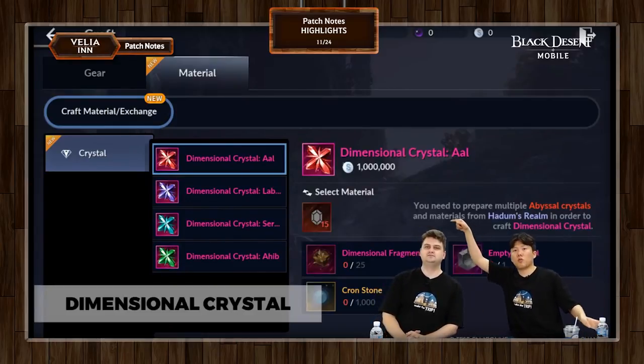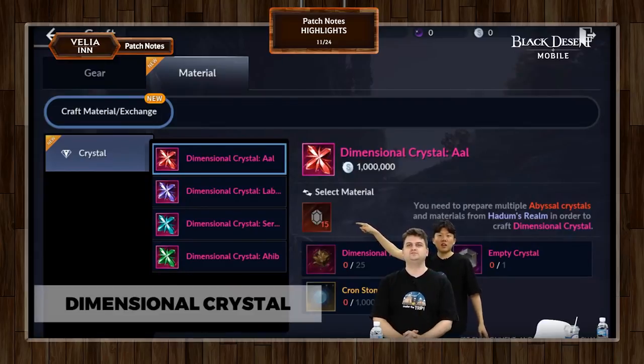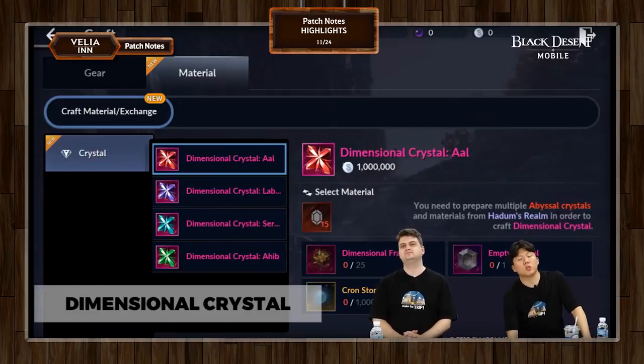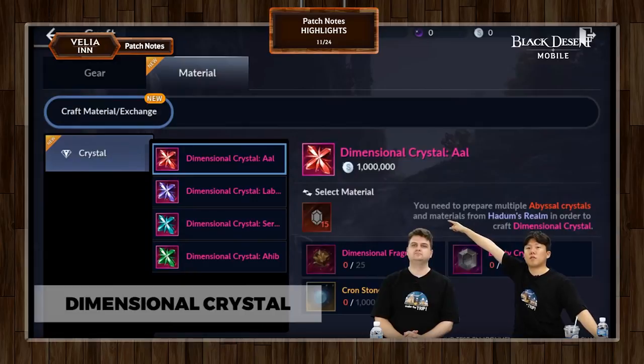First of all, if you look right here, it tells you that you need 15 abyssal crystals. A lot of you have gotten abyssal crystals in the past — some are AP, some are DP, and you equip those with no hesitation. But some might be HP, attack speed, movement speed, and so on. Sometimes you don't feel the need to use those, and if you have leftovers, you can use 15 of them as the first ingredient.